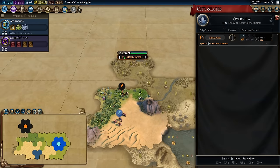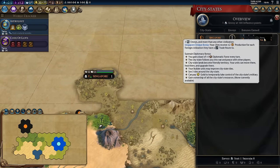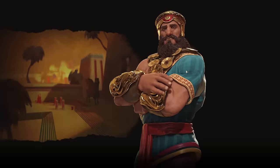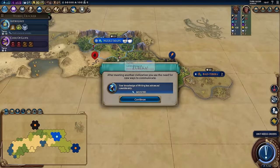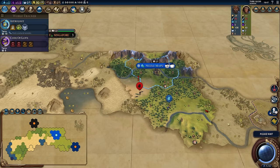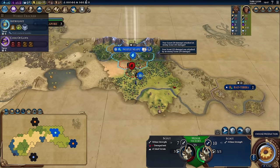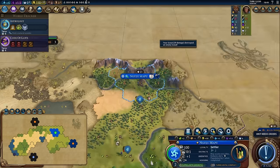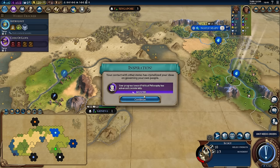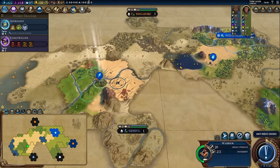You always want to be checking what city-states do — Singapore gives plus one production to my capital when building buildings, and my cities receive plus two production for every foreign civilization they have a trade route to. Our goal in the early game is to grab as many tribal villages as possible and find other civilizations, because we want era score. If we can get 25 era score, we can get a golden age. Getting a classical era golden age is honestly one of the most game-defining things you can do — it can be the difference between launching into the game with extreme success and slopping your way in sluggishly. Always, always be looking for that era score. The second I know there's a barb camp nearby, I'm moving my warrior there — you can clear a barb camp with a single warrior, it's super easy. You're going to want to adjust your build as you explore: if you encounter more than one barb camp, you might want to switch a scout for a slinger or a warrior — that's all context dependent.